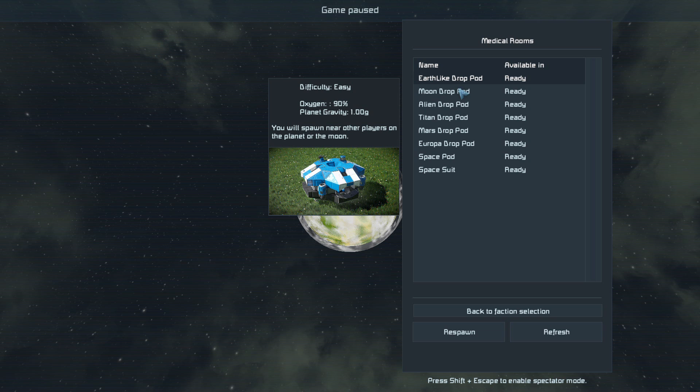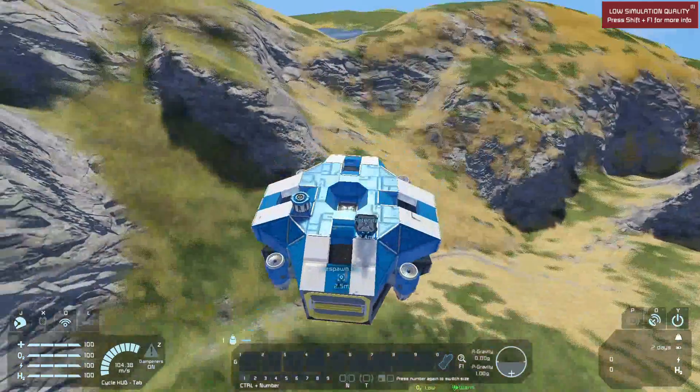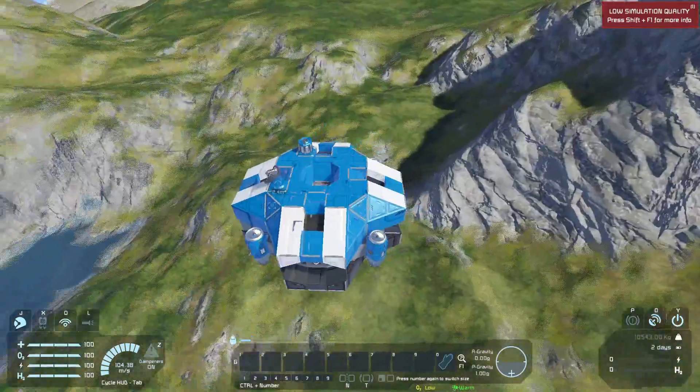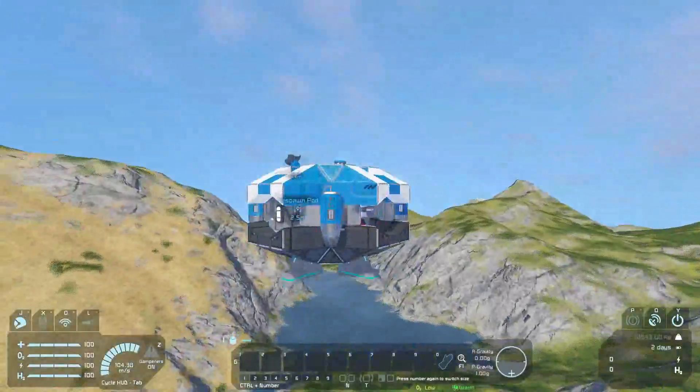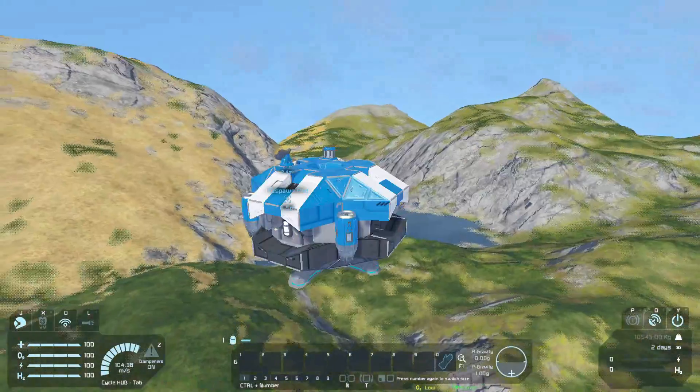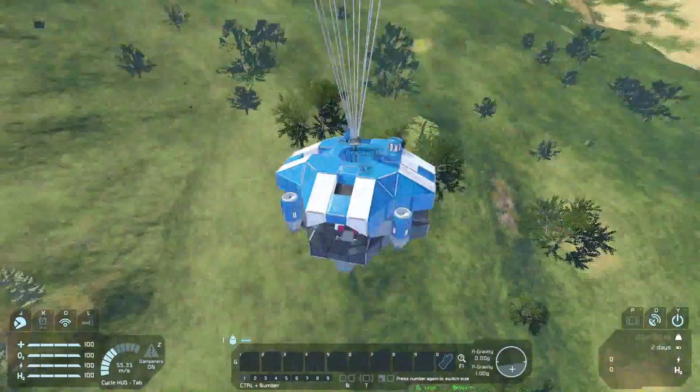I guess we go on the Earth-like drop pod and we'll spawn in. Dropping in quite a nice area. Oh god, it's a parachute gun. Oh my god.